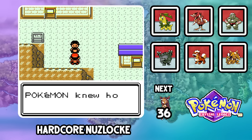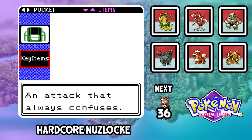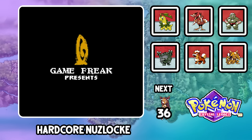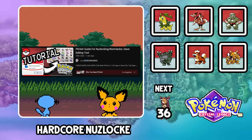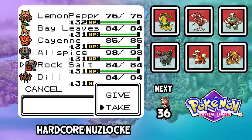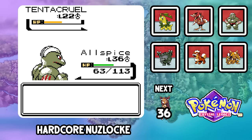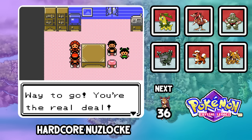After the gym, we grab the Fly HM from Chuck's wife and fly back to Olivine — but my key items pouch got corrupted, possibly from hacking in rare candies. I thought I'd have to start over, but I used PKHex, a save editor, to have Rock Salt hold a Secret Potion, and when I reloaded the game it actually worked. I grab a Tentacruel named Icing Sugar as my surf encounter and pick up the free gift Eevee named Paprika from Goldenrod, putting her in the box for now.